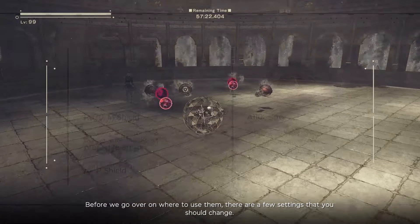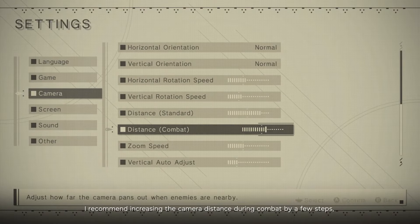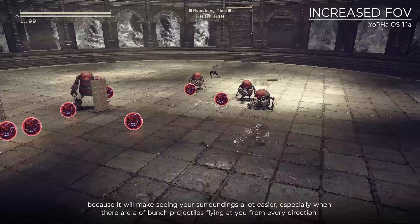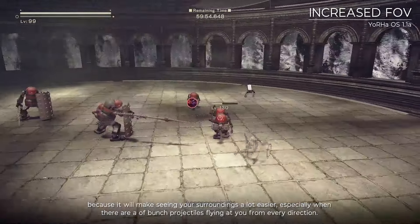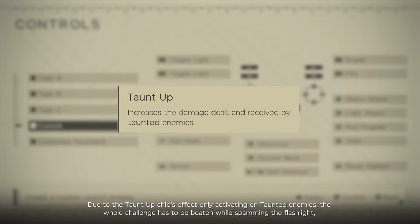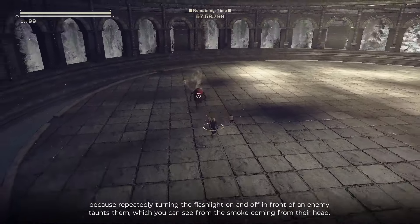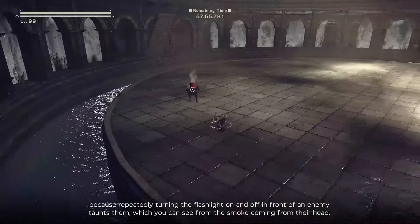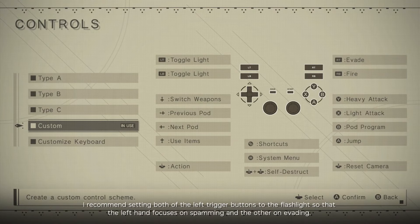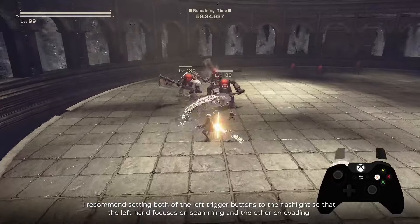Before starting your runs, there are a few settings to change. Increase the camera distance during combat by a few steps, because it makes seeing your surroundings a lot easier, especially when there are projectiles flying at you from every direction. For keybinds, two buttons should be bound to the flashlight. Due to the Taunt Up chip's effect only activating on taunted enemies, the whole challenge has to be beaten while spamming the flashlight — repeatedly turning it on and off in front of an enemy taunts them, which you can see from the smoke coming from their head. Set both left trigger buttons to the flashlight so the left hand focuses on spamming and the other on evading.